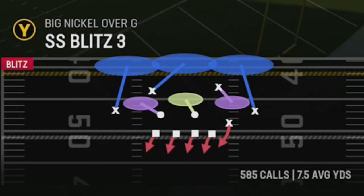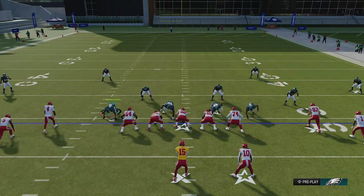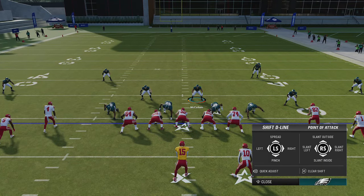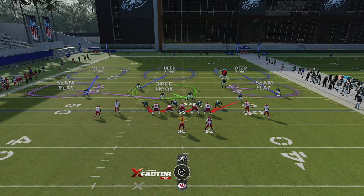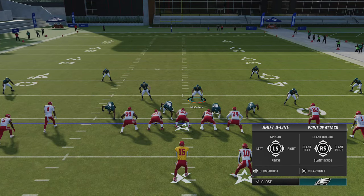I'm just going to show you guys the setups because there are a lot of varying and diverse options here. Number one, like I said, I came out in base — this particular defense doesn't even look like it's in base at the moment, but I guess it is since we have a little bit of an offset look with the safeties. Hopefully it's not too much of a tell or giveaway. With this defense, all I'm really going to do is pinch my defensive line, which is D-pad to the left and down.